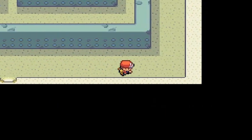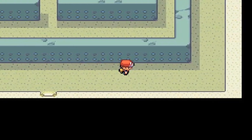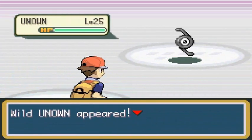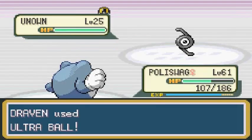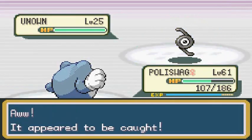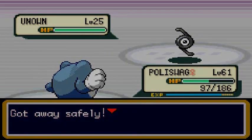There it is — Unknown Z, level 25! Just like all the Unown, it only knows Hidden Power. Let's throw an Ultra Ball. We couldn't capture it, and then its Hidden Power hit us super effectively — it must be a Grass or Electric type move. So I'm not going to mess with this one. Let's move on to the Rixie Chamber.